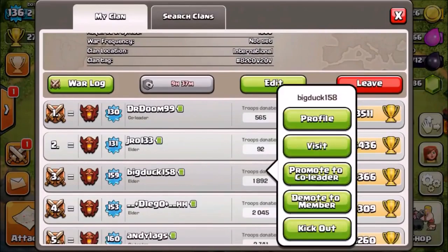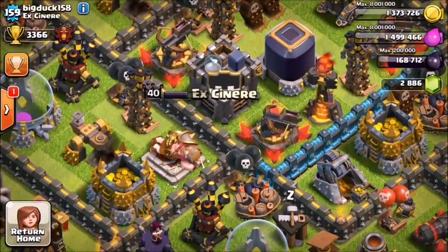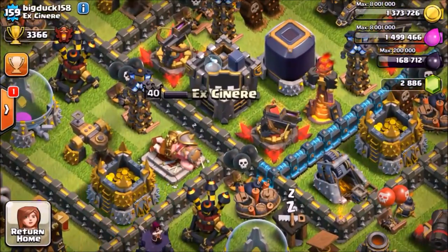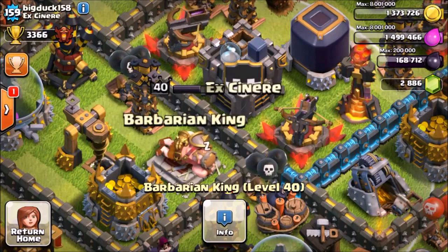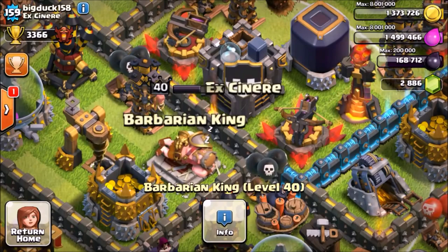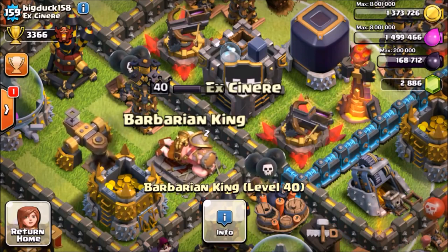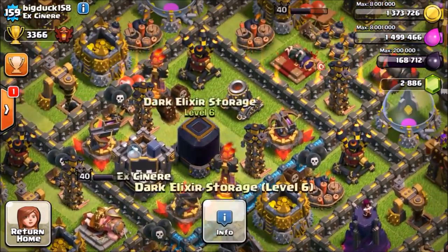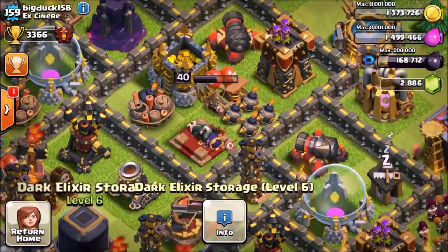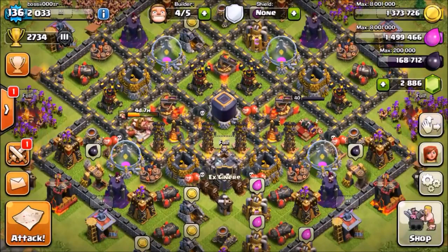The last thing I want to show you is a clanmate who didn't use any gems. If you don't want to use gems, you can still max your heroes — my clanmate farmed his heroes to level 40 without any gems and just waited out the upgrade times. At level 25 or 30, each level takes about a week, but in that time you'll usually fill up your dark elixir again. It's really doable even without gems.